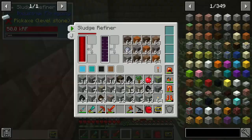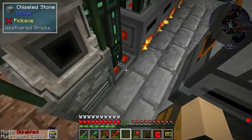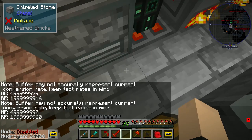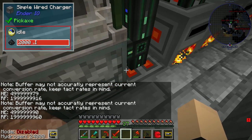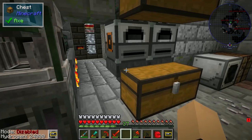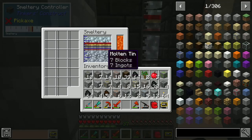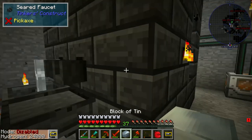The reason I AFK a lot on this world is to make a bunch of power and to get resources from that sludge refiner. We also found out the limit for the heat-to-RF converter, which is 2000 gigaRF.